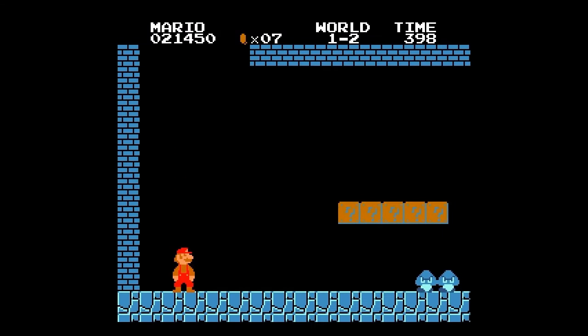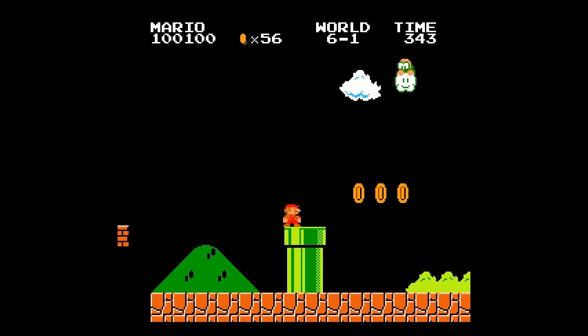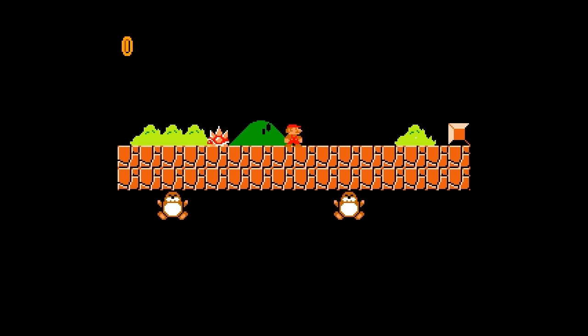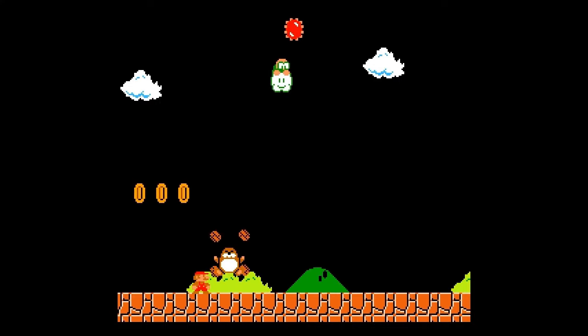In World 1-2, looking out of the stage, there is a motionless sprite of a Goomba not seen anywhere else in the game. Another sprite can also be found, this time in multiple locations under the view of World 6-1. The sprite resembles the Monty Moles in the later Mario games. It's most likely these would have jumped out at enemies in the level, but the mechanics were eventually scrapped.